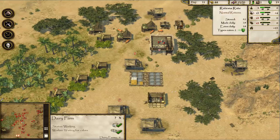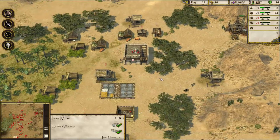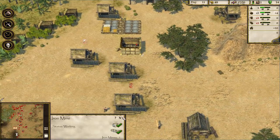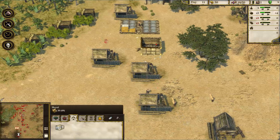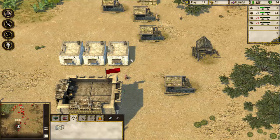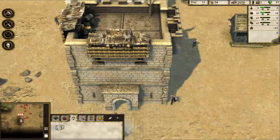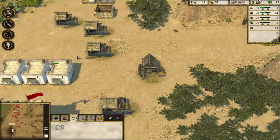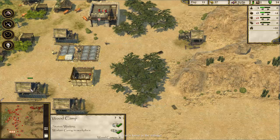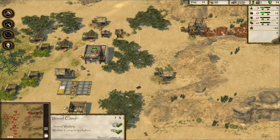We have 39 wood. Food is doing pretty good. Iron — hopefully a little bit coming in... nope, no iron just yet, that's a little disappointing. We'll have to make sure we get more people to work it. The housing thing seems a little buggy — I'm not sure why. We have a good amount of idle villagers. Oh — a bear is loose in the village! Where's this bear?